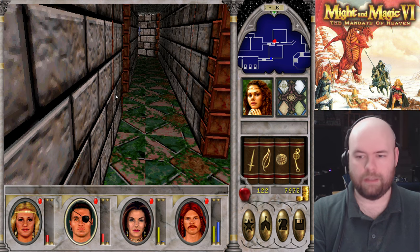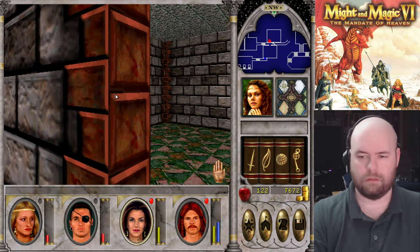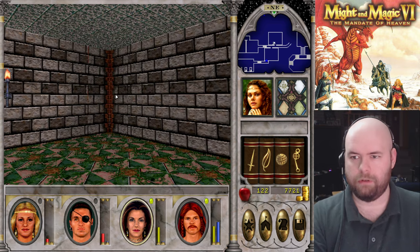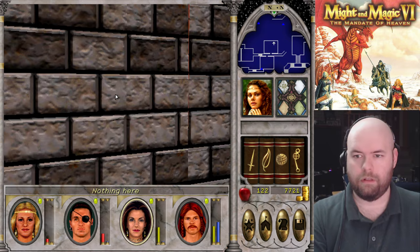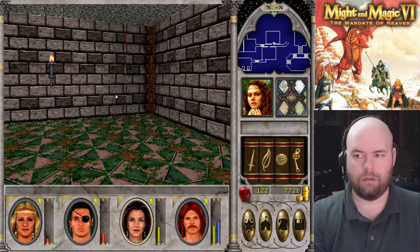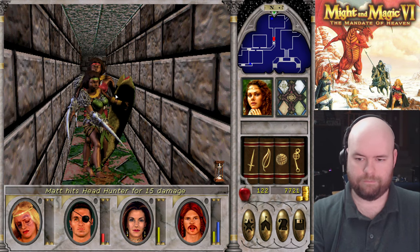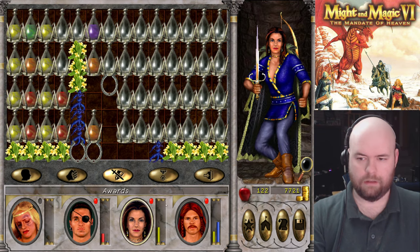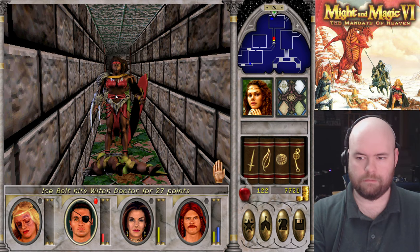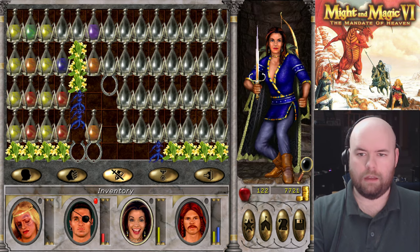That was Wizard Eye expiring. That's Torchlight expiring. This is not going to work well for me — or I can get really lucky in my attacks. That totally looks like that should be a hidden door. I just swore I saw something in the wall. Save the game again, because these guys will kill me. How many spell points do I have? One spell point. And I also have one spell point there. Drink up.